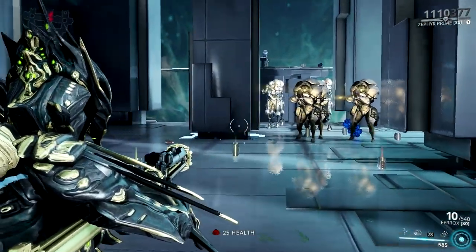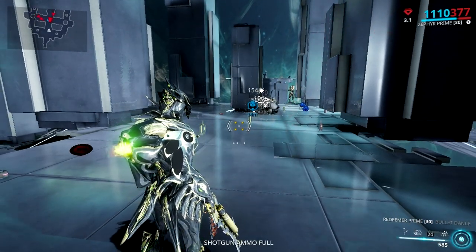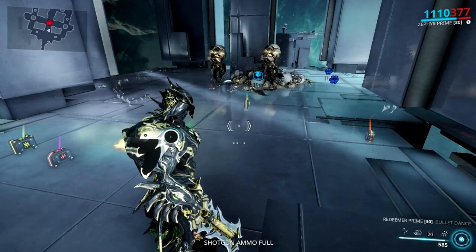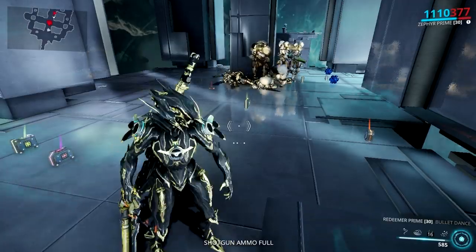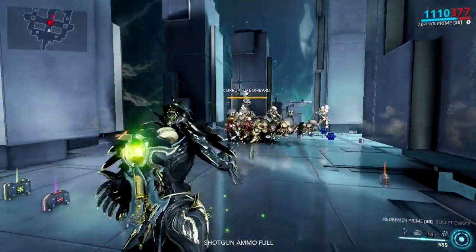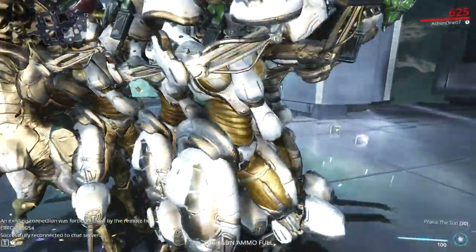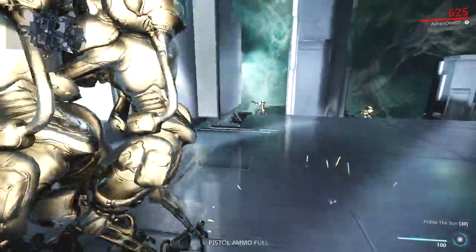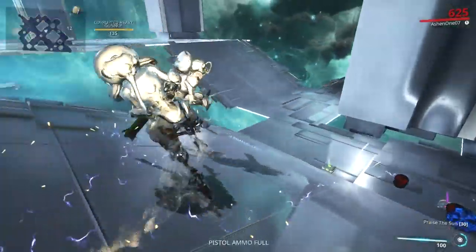If you think grouping enemies is hard, then you might forget about Ferrox — a primary weapon which has a throwing mechanic that creates a field dealing electric damage and pulls enemies within 10 meters toward the Ferrox every 2 seconds. It's one good option to group enemies together. But remember that the Zenurik focus has an ability called Void Singularity which pulls enemies within 20 meters towards the operator — this is better than the Ferrox as it has a better pull range and it's very effective.